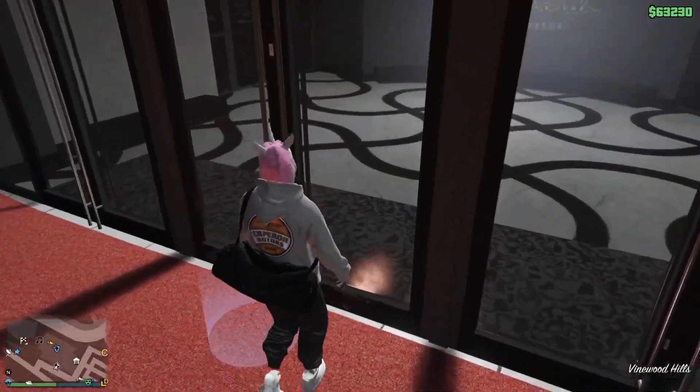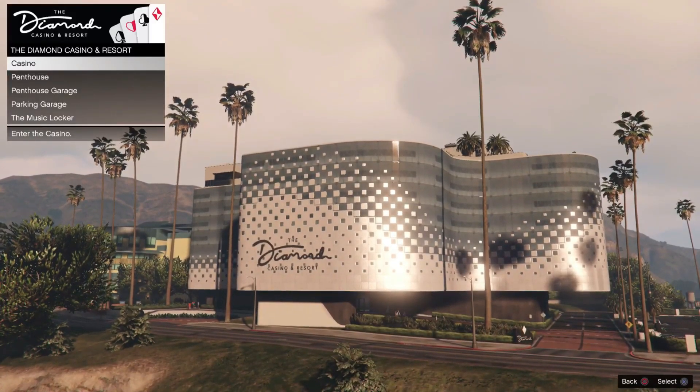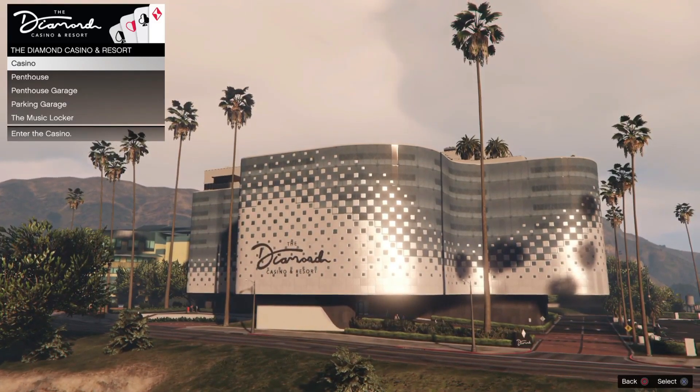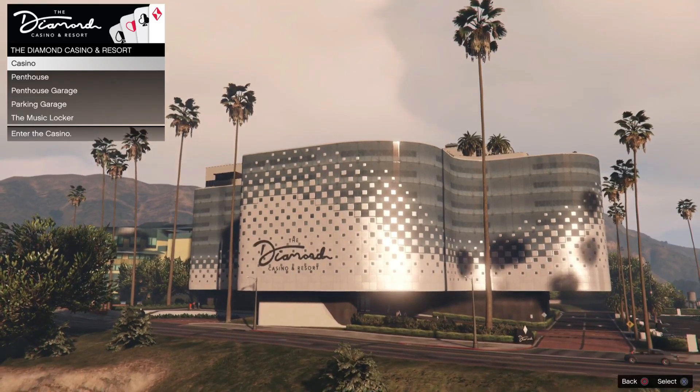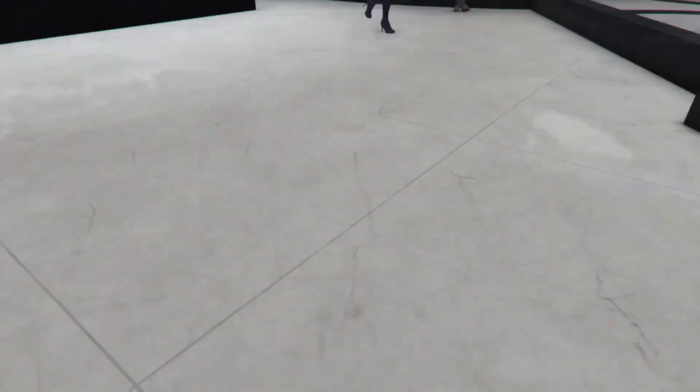Once you guys got that free vehicle stored in the back of the MOC, enter back inside the Casino and select Casino. Now, three things that can happen: you guys can either float underneath the map, you guys can either get a black screen, or you guys will spawn inside the Casino. If you guys get a black screen, you guys got to do the glitch all over again. With me, I got lucky and I spawned inside the Casino.